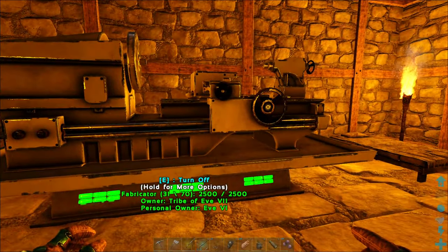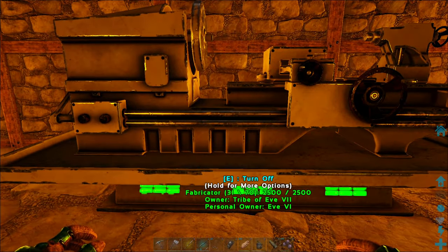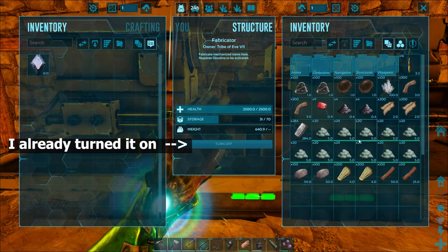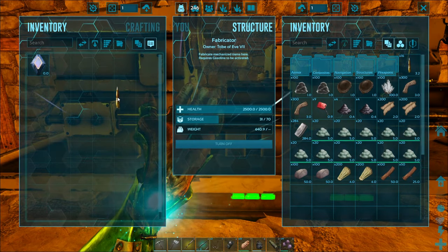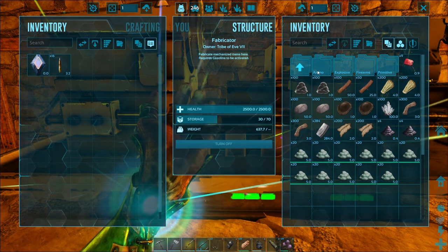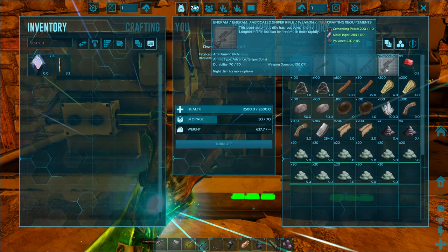We have returned and it is night time. We had a weird glitchy wyvern thing that I'll show you at the end of this video. Anyway, we are back and we have put our organic polymer in and crafted up 16 bullets for a fabricated sniper rifle, so let's go ahead and build one.